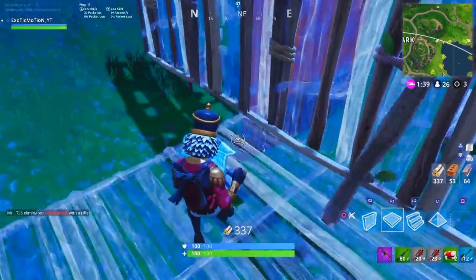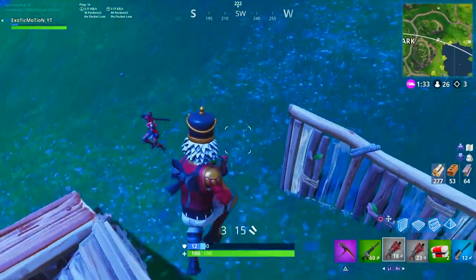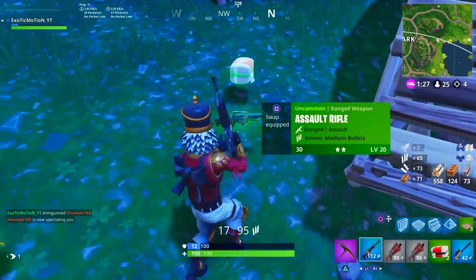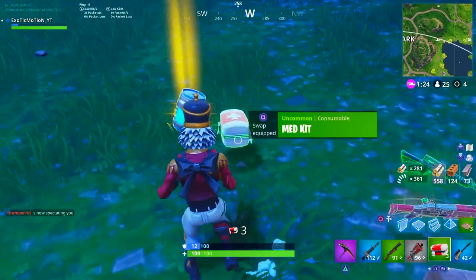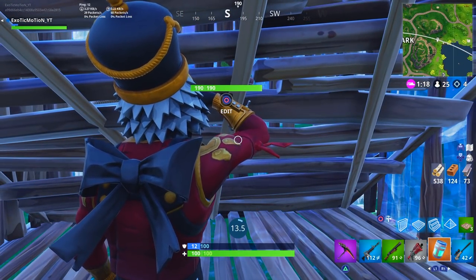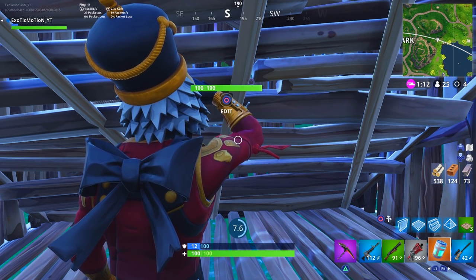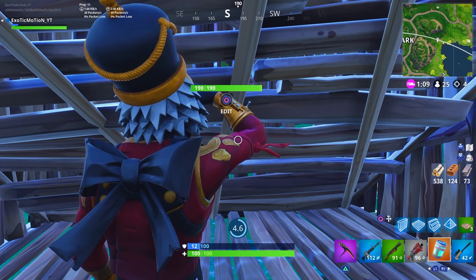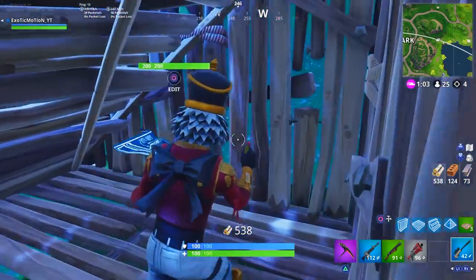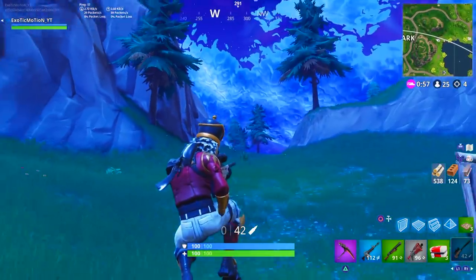This person got aggressive and I was messing up my builds, so the first thing I'm doing is building. When an aggressive person pushes you, take your shots, build as much as you can, and then take your shots again. Once you have high ground keep building - they had a pump and I only had a gray tactical shotgun. Your first reaction when someone's getting aggressive is to build and try to get above them. A lot of console players will just rush right up in your face with a shotgun trying to hit you when you're weak.